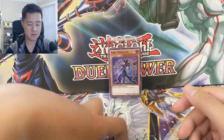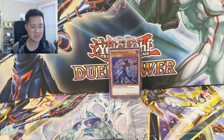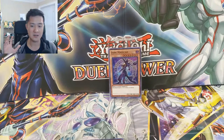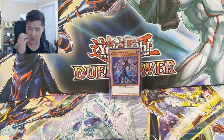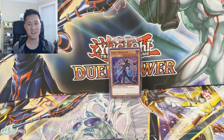Pretty quick opening for today. Duel Power is such a cool set — really enjoy opening it. For the price, I think it's pretty good, though you definitely need at least one or two good hits to make it worth the money. Let me know if you've had any luck pulling Infinite Impermanences — we haven't opened that many boxes but haven't found one yet, or even an Evenly Matched. Let me know your experiences down below. If you're new to the channel, hit that sub button. I'm Wanted Turtle — catch you guys next time, peace.